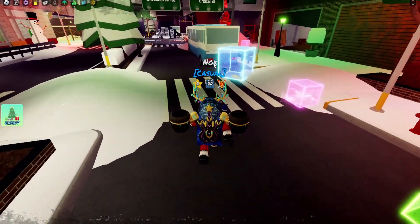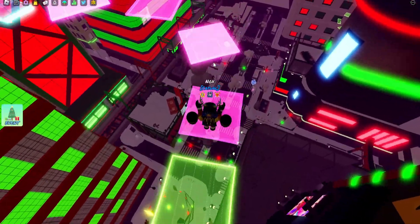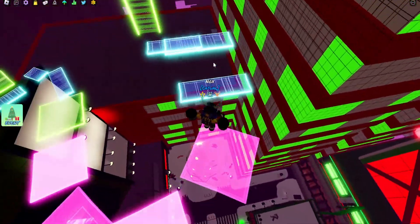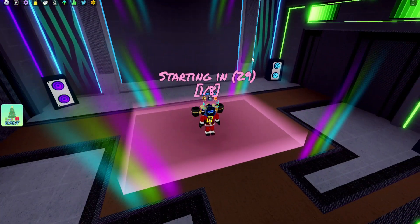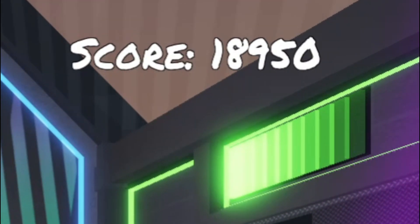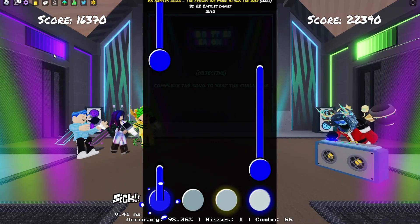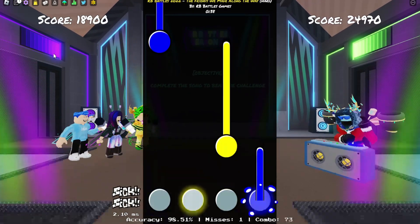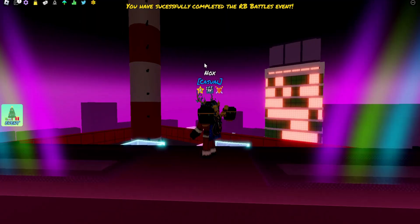To get the badge from Funky Friday, follow the boxes that will lead you to an obby. Complete the obby course — it won't be too hard, just be careful with the letters. At the end, go on the ready pad and wait 30 seconds. You'll be having a rhythm battle with the judges. You have to reach a score higher than 30,000. If you're an average rhythm player, go on a private server — it's free — and do this yourself, it'll be much easier. Once the round ends with a perfect score, you will get the badge.